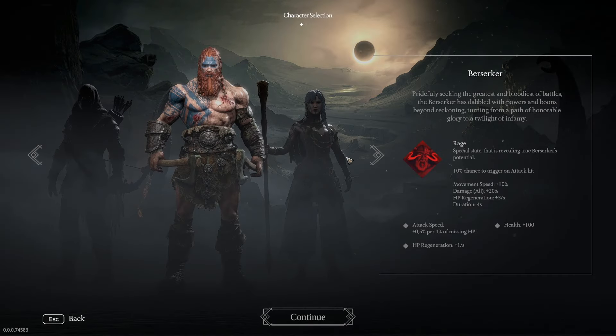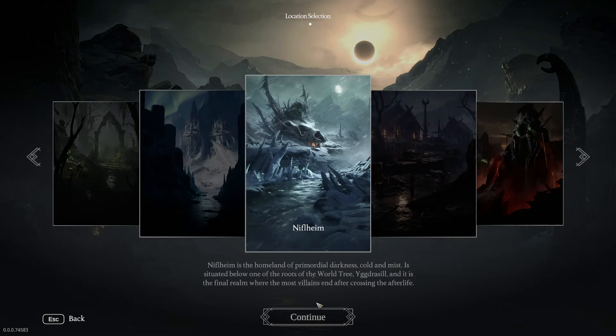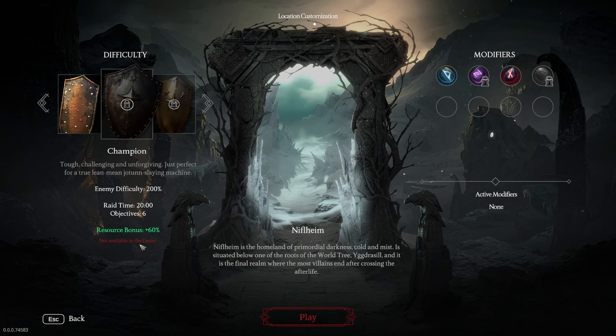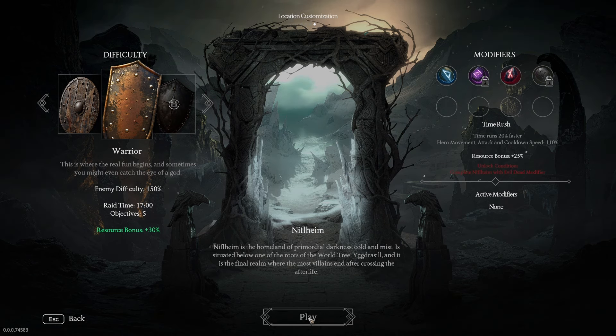Let's get straight into it. We're going to be playing on the brand new character and we're going to be playing on difficulty 2. So we've got Raider, we've got Warrior. This isn't available in the demo so we've only got the second difficulty available for us, but we've also got the modifiers which we're going to leave for now. We'll keep that for another video.